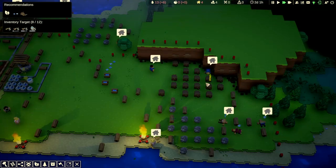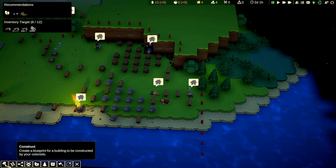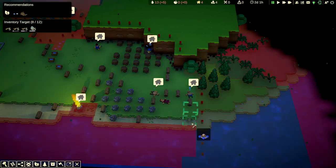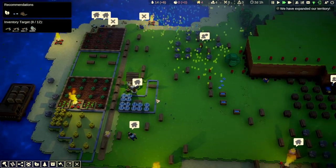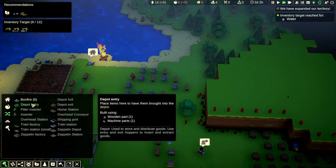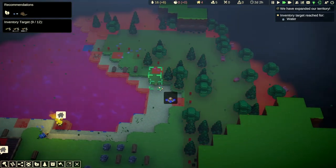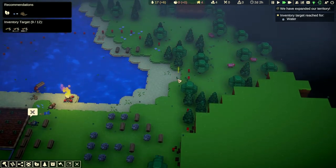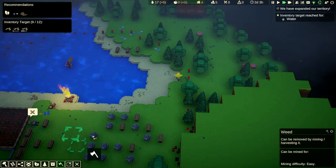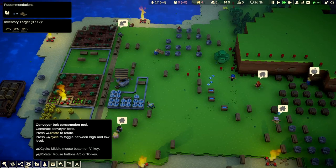Everything is getting built and they're chilling — we can't let them all nap all the time. Once that one's done being rebuilt we'll go from there. It's rebuilt, so let's build another bonfire here and place one nearby too.